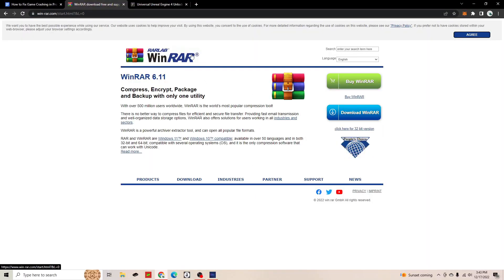First off, you're actually going to want to head to the first link I have in my description, which will be the WinRAR link, and you're going to want to download WinRAR. It's a program that is very useful for downloading the Unreal Engine 4 Unlocker, which we'll be downloading in just a second. Once you have that finished, you can head on to the next link.